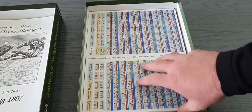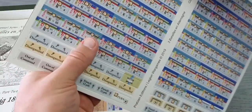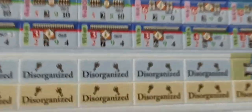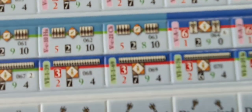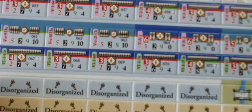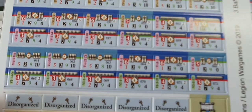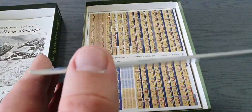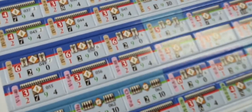Now the counters — they come out pretty easily. This is counter sheet one of four. All manners of goodness here. Fairly thick — they have a nice thickness to them, lots of information on them but they look cool.